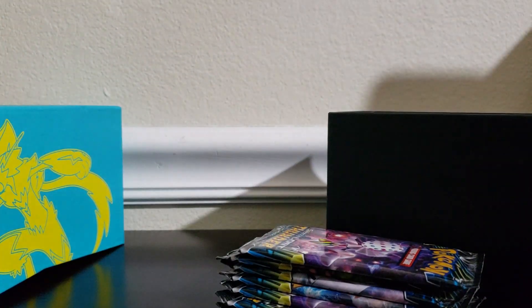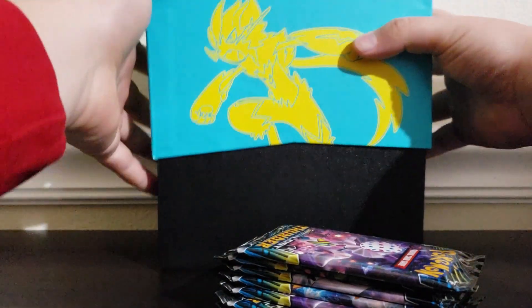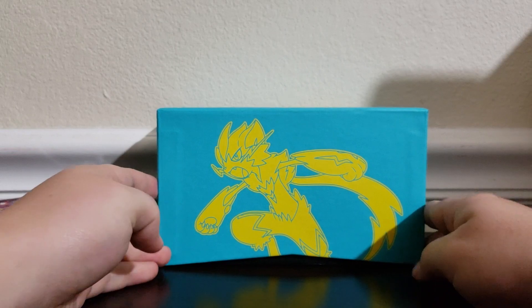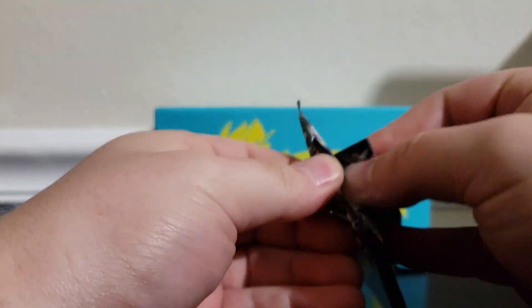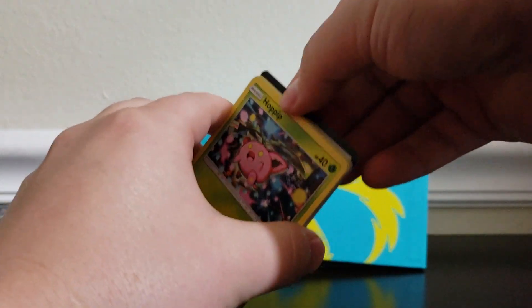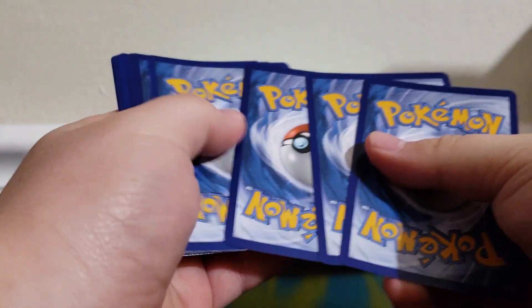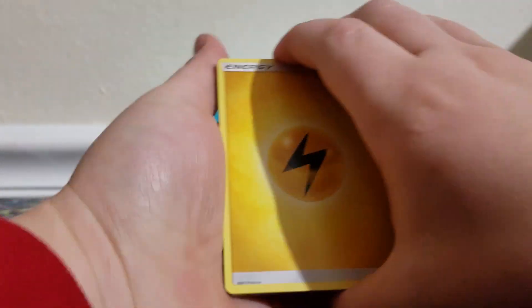Here are the booster packs — the Dexter brothers, that's what they look like. Put all the rest of the stuff back in here and close this up. Looks like we got eight packs to open in this Lost Thunder Elite Trainer Box. We have a code card for you guys. Let's do the guess-the-energy — I'm going to say psychic. Nope, electric! All right, here we go.